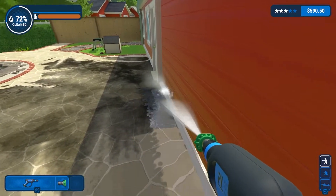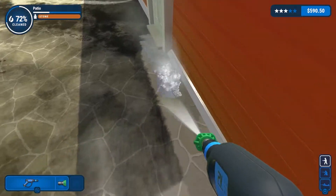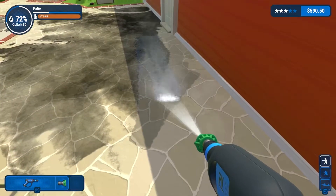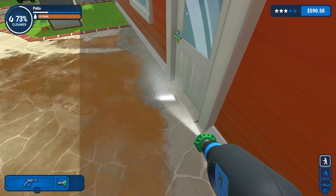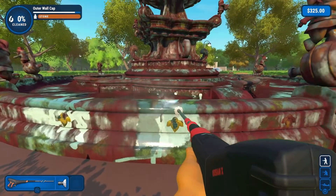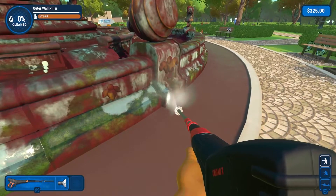I'm not sure that it matters, but Powerwash Simulator has no story. Now, I know it would have been clichéd and shallow, but a bit of friendly rivalry with an NPC would have spiced things up nicely. Instead, you are treated to a selection of game modes, upgradable equipment and some cosmetic items. I understand that you may think this lacks depth; however, with so many tasks to complete, it doesn't.